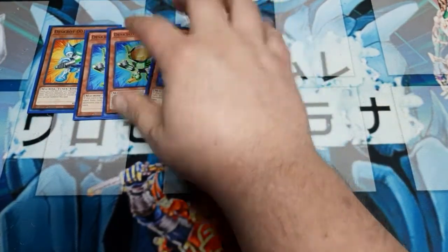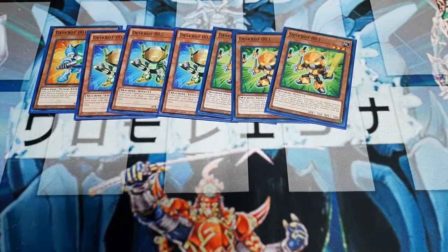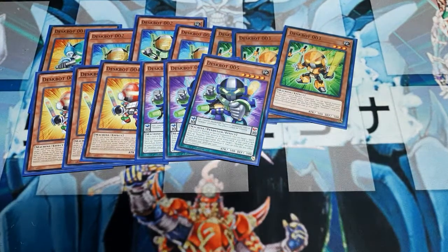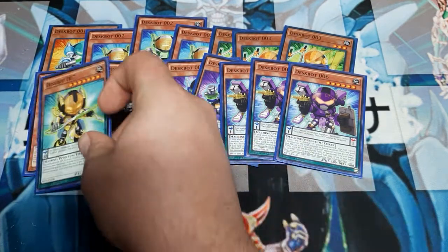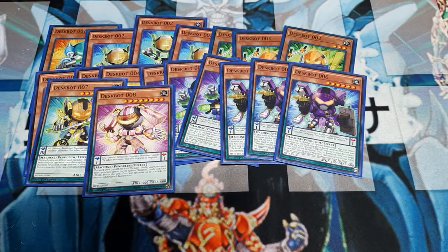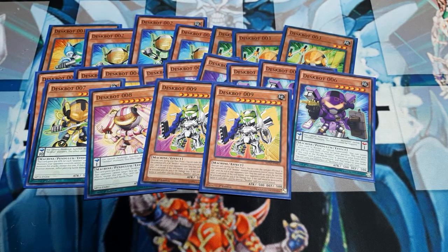For the main deck monster lineup, you're going to run three of just about everything. We'll have three Deskbot Twos, three Deskbot Threes, three Fours, three Fives, three Sixes. Then some singles: one copy of Number Seven, one copy of Number Eight — and this is important, I generally try to use them for the scales — and two copies of Number Nine.